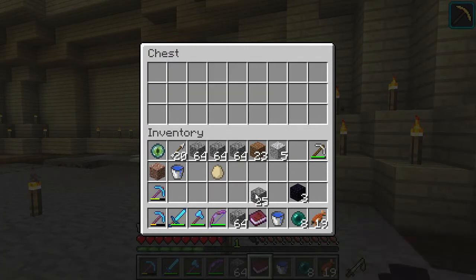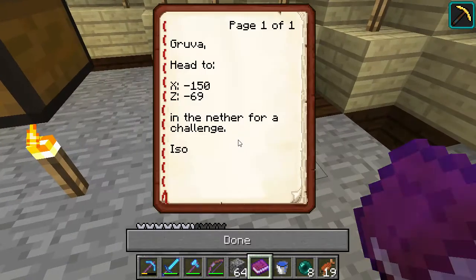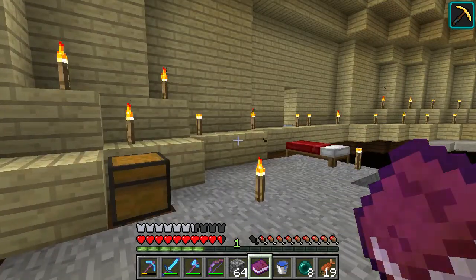Okay so this is going to be a puzzle episode guys — I kind of wondered if it was going to be that. Let's have a look. Groover, head to — in the nether for a challenge. So negative 69 — he'll appreciate that, I know he will. So minus 150, negative 69. Okay let's go there then.